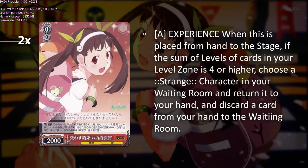In a similar vein, the next card has an on-play effect: if you have experience four or higher, salvage a character and ditch a card. In combination with the previous card, this fulfills a similar role but also gives you access to your waiting room. Come the late game, the combination of all these cards gives you access to literally anything you could possibly want — unless every copy of what you're looking for is in stock somehow, which can happen in Weiss Schwartz.